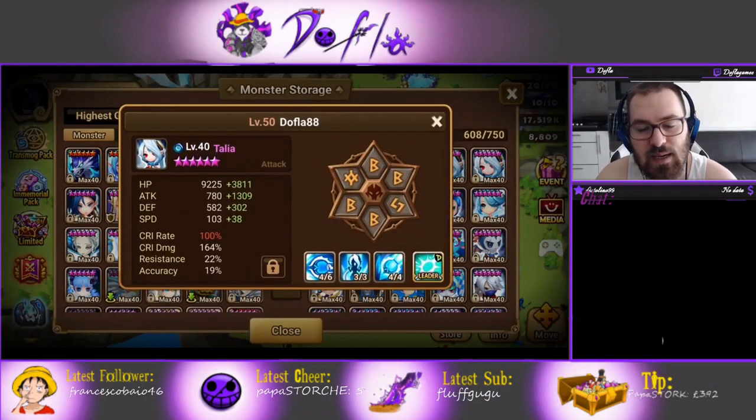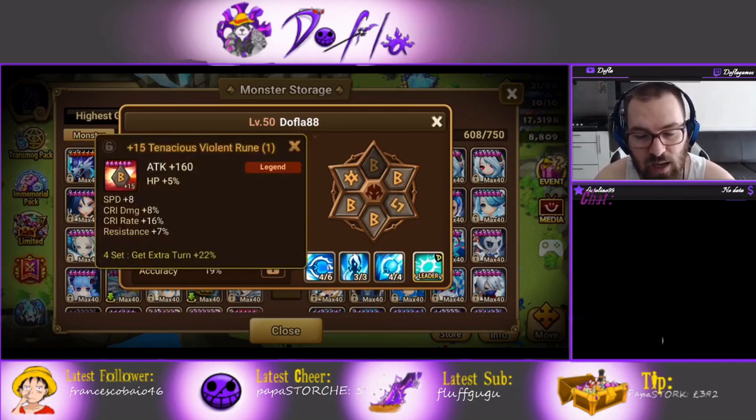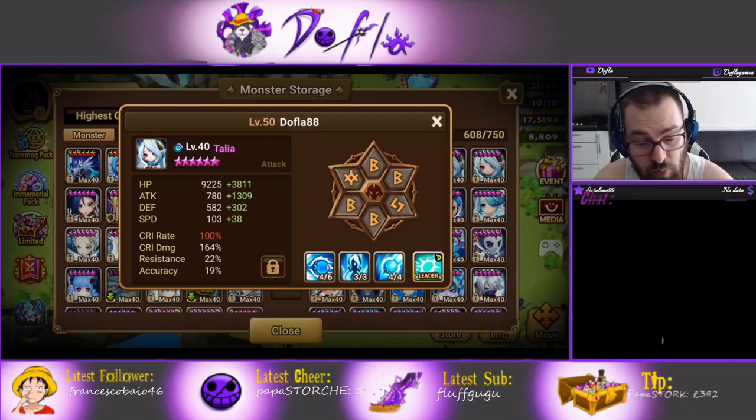Talia on Violent is a debate people ask about. I like Violent on Talia because if she procs, Sabrina is also attacking, so you get two extra attacks out of it. If you're using twins in Necro the second Talia is probably best on Violent anyway. But if you're using them in Dragon or Giants, the second Talia could be on Rage for even more damage. She could also be on Violent/Shield so you get extra shields and they don't die.